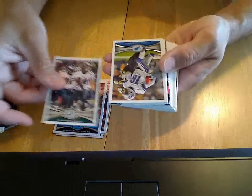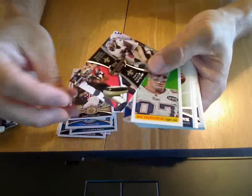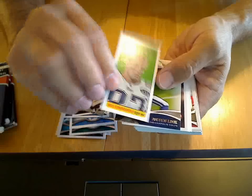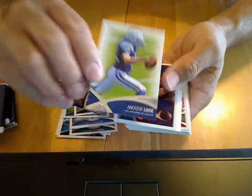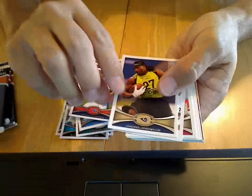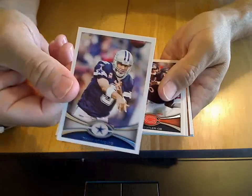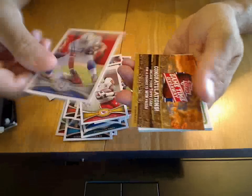Lighting was pretty crappy yesterday, so I thought I'd try it again. Here's a Paramount Pairs — here's one of these inserts. Gronkowski is the Andrew Luck answer. Tony Romo. A code card.